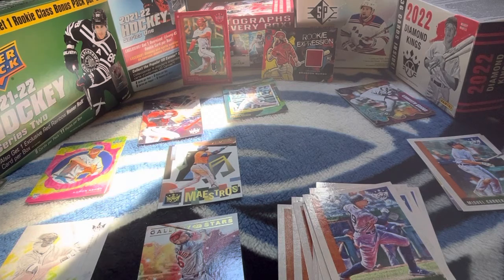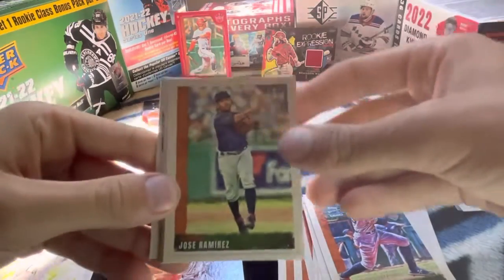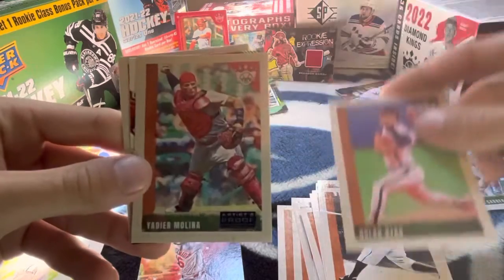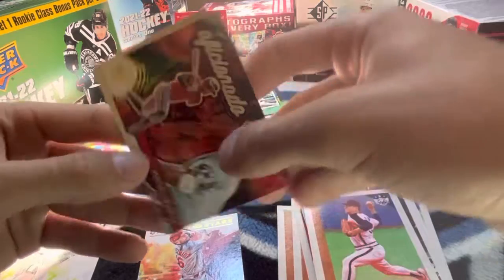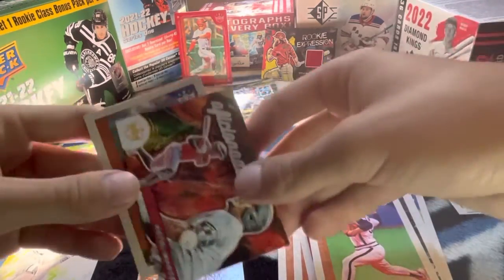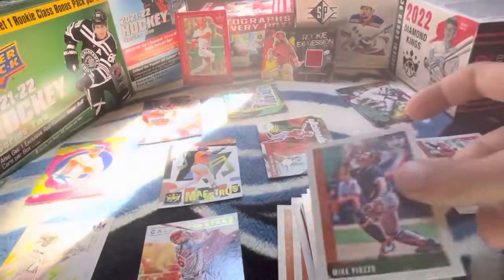Two packs left. Got Jose Ramirez. Hank Greenberg. Nolan Ryan. Dead Ear Molina, Artist Proof. And then we have Kettle Marte. And Mike, base card.